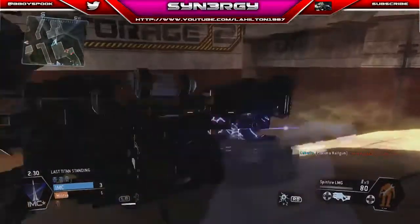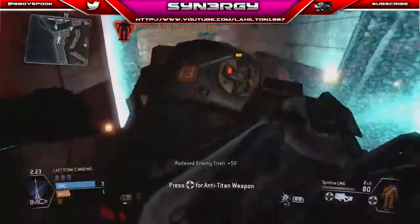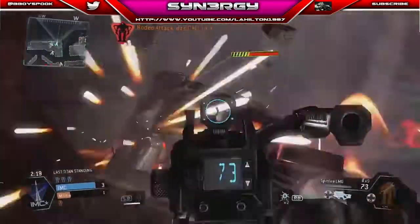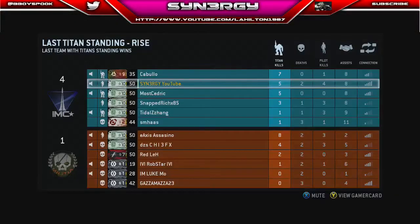Just going to move over here because we can see a Titan on the right-hand side. We're going to use the wall just as a little pogo stick, and we're going to get on the rodeo. His particle wall's up — we're just going to see if we can kill Chief before he even disembarks. And there you go, we kill him with the Spitfire. And that gives us the victory guys! Don't forget to like, comment, and subscribe. Peace out.